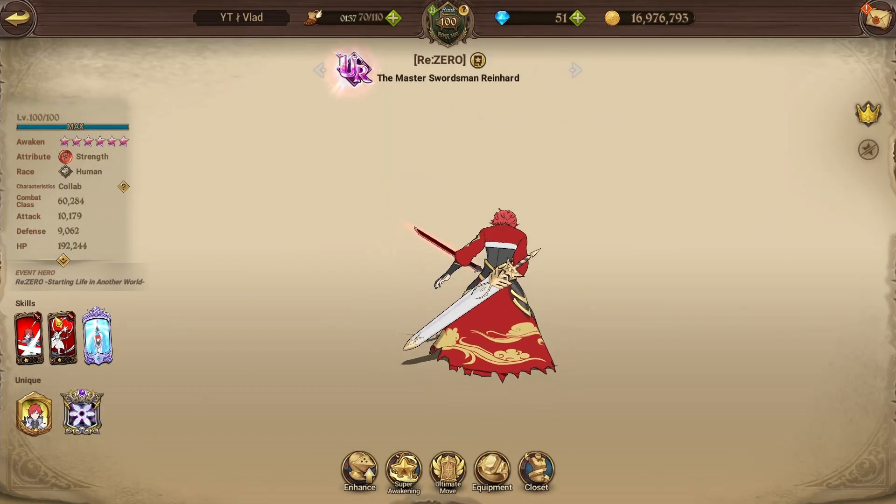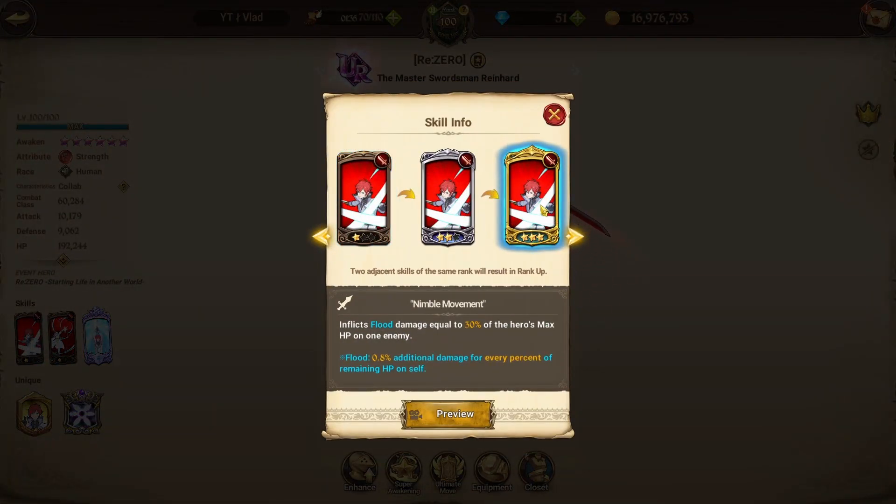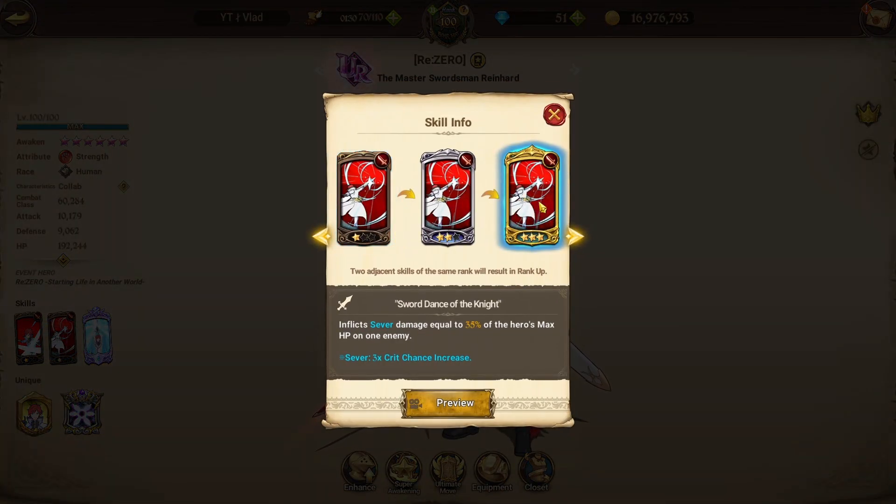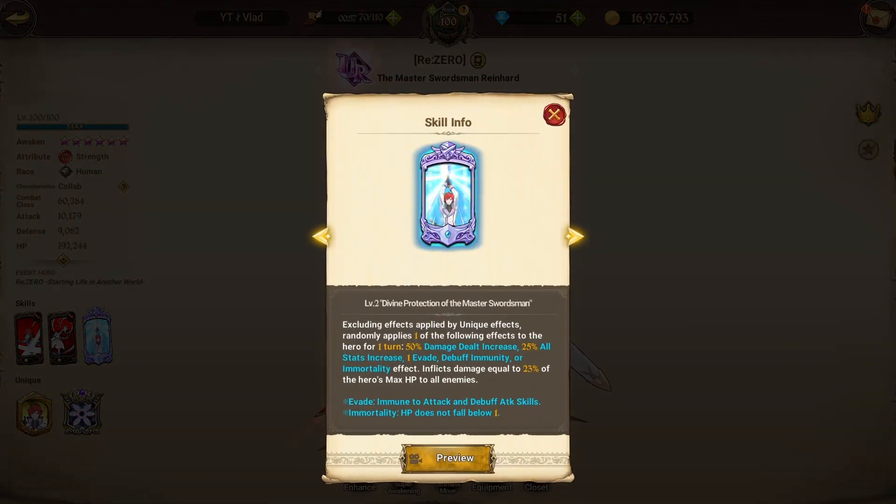That's also due to me having three level 90 characters. But quickly going over to the Reinhardt, having a look at his skills: the first card inflicts Flood damage equal to 30% of the hero's max HP; his second card inflicts Sever damage equal to 35% of the hero's max HP — they were both single target. The ultimate has options: excluding effects applied by the passive, it randomly applies one of the following effects for one turn — 50% damage dealt increase, 25% all stats increase, one turn of evade, debuff immunity, or immortality — and inflicts damage equal to 23% of the hero's max HP to all enemies.